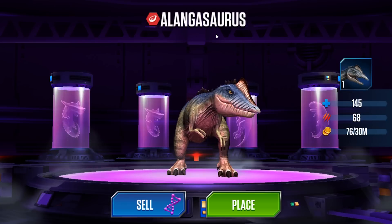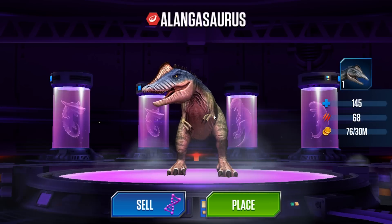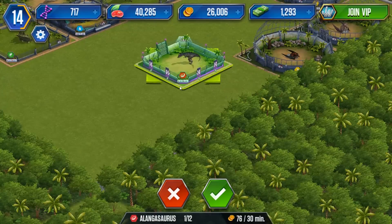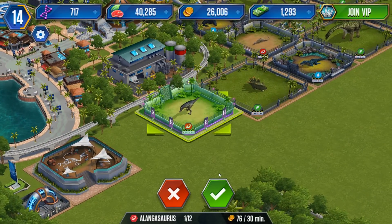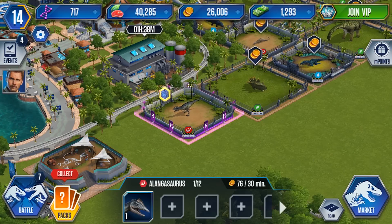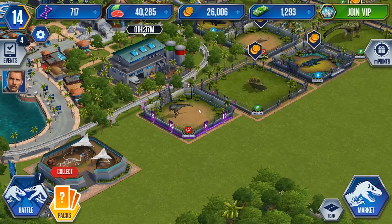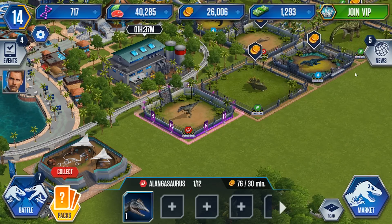It looks kind of weird — I don't know what it'll be like. Let's put the hybrid... where do we put the hybrid? Let's put it right down at the end here for now. It is now available to purchase inside the Dino Market also. If I look in the market, we can buy one for more DNA points than I have, which is wonderful. A level one Alangasaur.